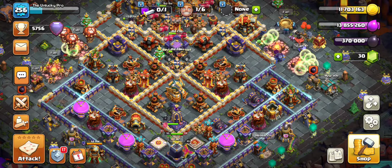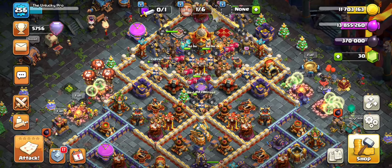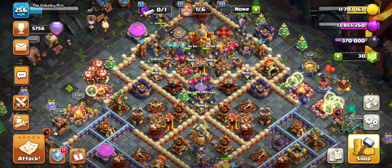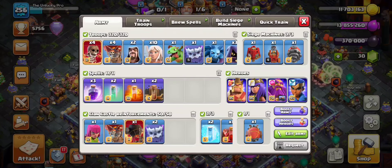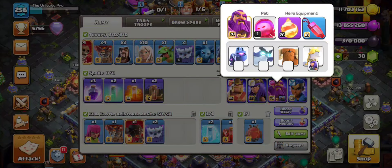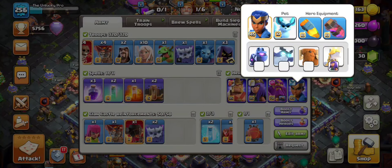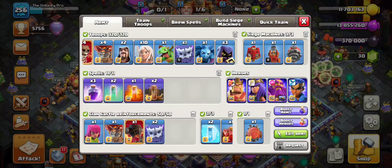Alright, some more live attacks — you guys can just learn from my mistakes. We're gonna be taking the Fireball into some Legend League attacks. The army link will be in the description as always. You can see what I have on my heroes in terms of their pets, equipment, and the angry jelly, even though it's level 1, we're gonna continue using it on the Warden.